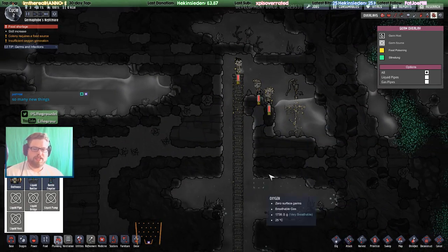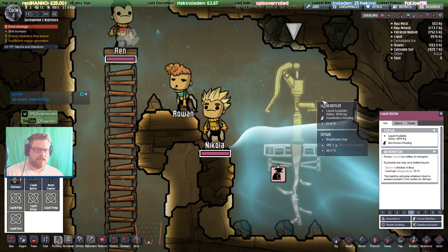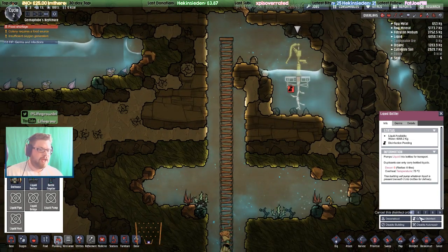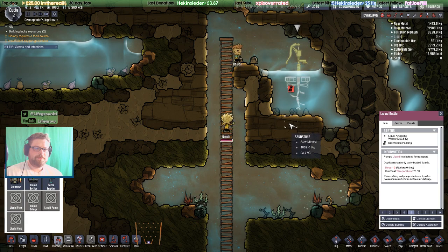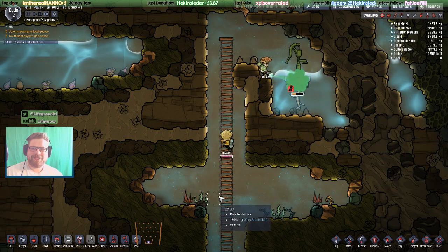We can now see where the germs are spreading. If I do a disinfect command on this, you can see it'll be disinfected — but only at a priority of five currently. And here's the disinfect animation. There's the bottling animation.